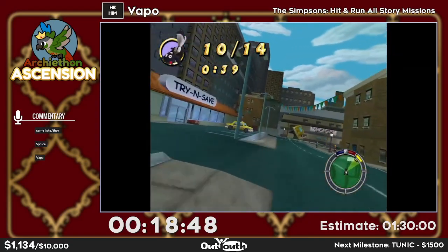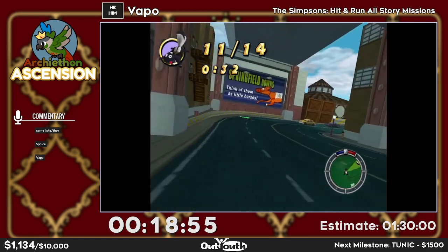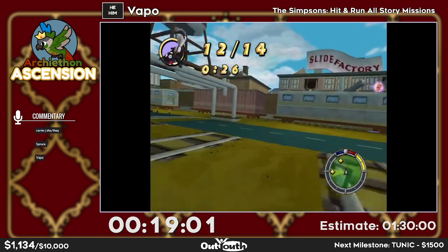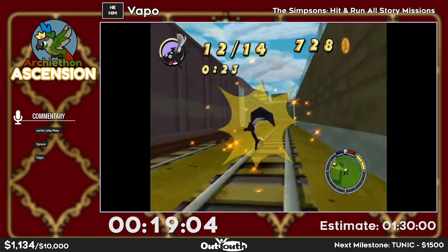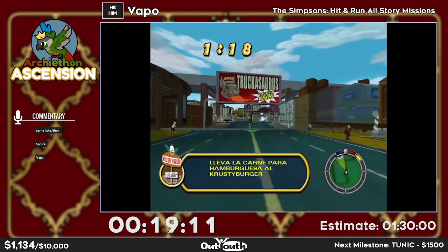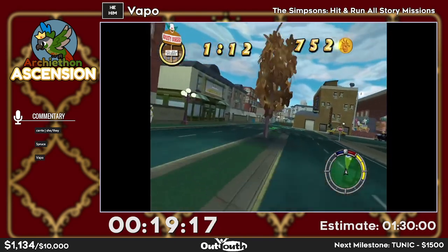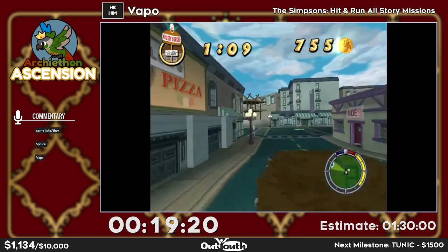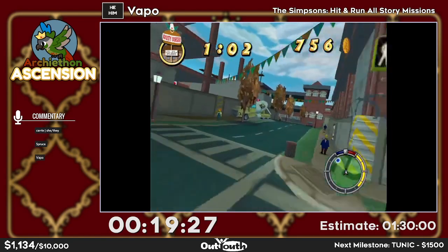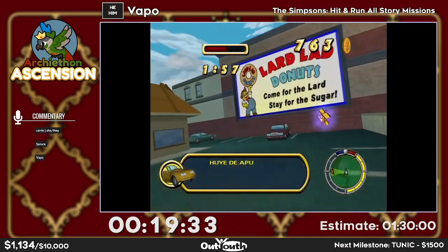We have one category called No Mission Warps which bans both main menu warps and the mission select feature, meaning you have to drive to every mission as well. It makes things a bit more interesting — it's more intended-feeling, more driving-focused and casual. It also has a few NMW-specific strats, like some out-of-bounds in Bart 2 where you can jump over a fence with the Canyon Arrow.